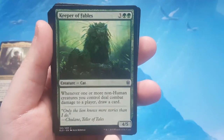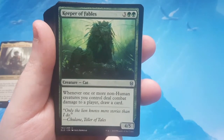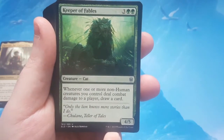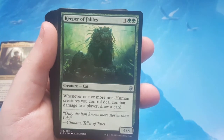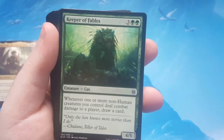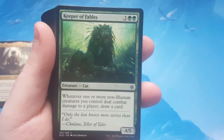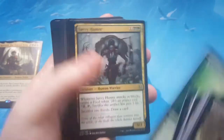Keeper of Fables is a 5 to cast 4/5 — whenever one or more non-human creatures you control deal combat damage to a player, draw a card. I touted this as one of my favorite cards from Throne of Eldraine, and it still is. The rise of popularity of cat decks, the fact that it's in the right color and helps you draw a card — this card is a beast in the right deck. Love that card.